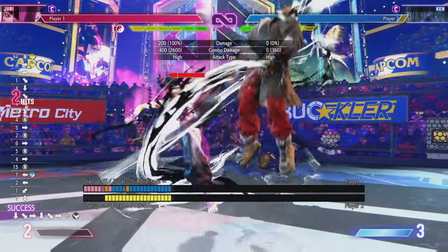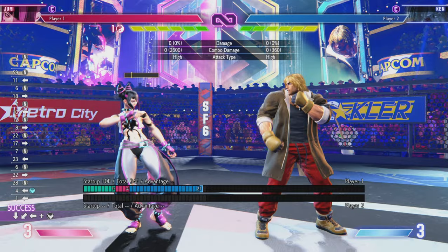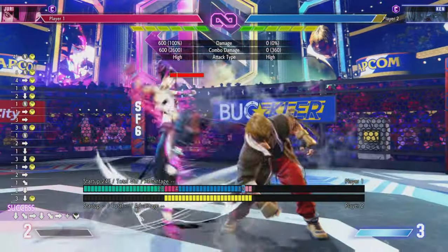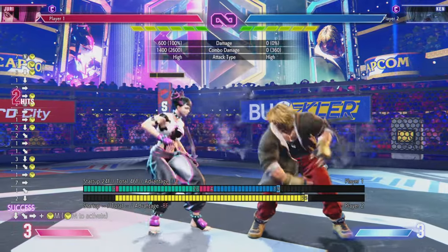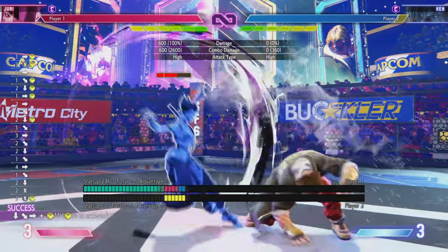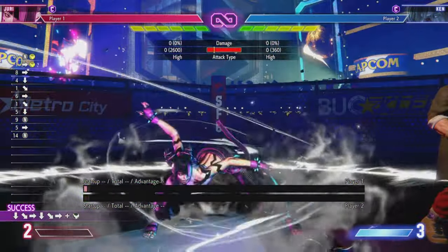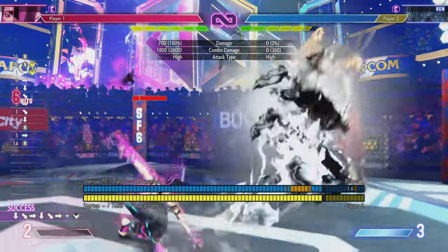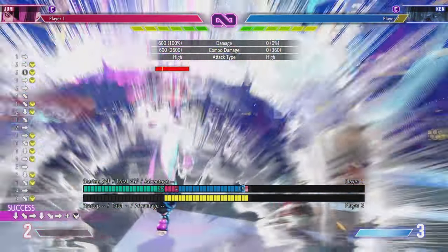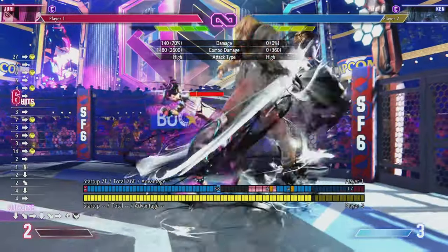The third way you can combo into level 1, to my knowledge, is off this kick special when you have a Fuha stocked. If you do it without one, it won't combo. But if you do it with one and you're quick enough, it will combo. The original super does 6 hits — with the Fuha stock it did 7. So just real quick: off heavy Fuhajin you can combo level 1; off this special with a Fuha stock you can combo it; and off EX Shikisen with good timing you can land every hit.